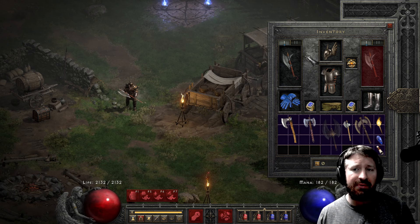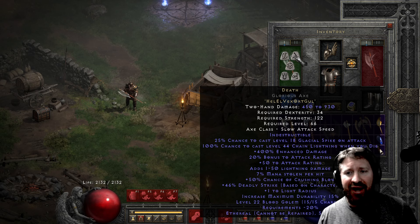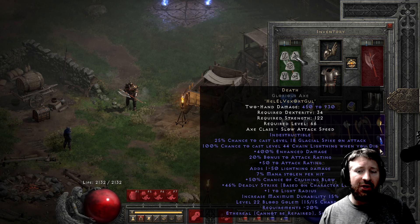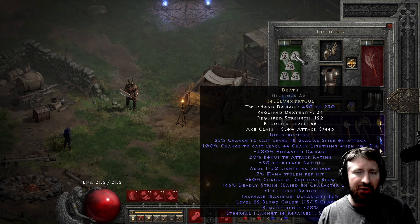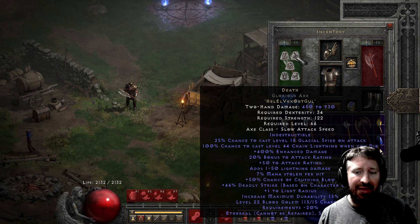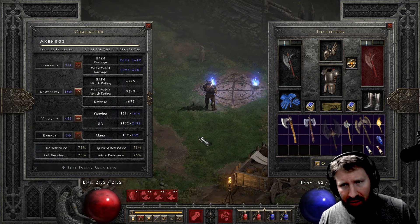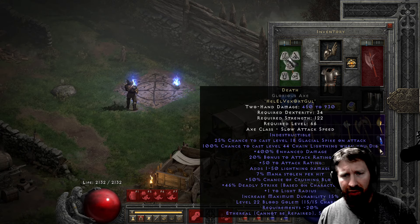The first one on the list is a Glorious Axe base of Death — Hel, El, Vex, Ort, Gul. This thing is 450 to 930 damage. Death is interesting because it has some very useful mods, especially for fighting bosses — namely the 50% chance of crushing blow and the deadly strike based on character level. This character is level 93, goes by the name of Axe Hog, and it's a maxed out Whirlwind build.